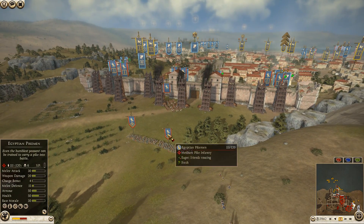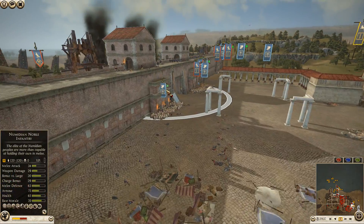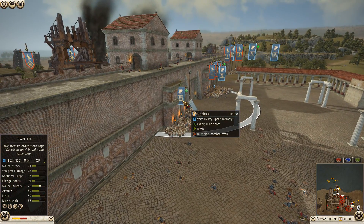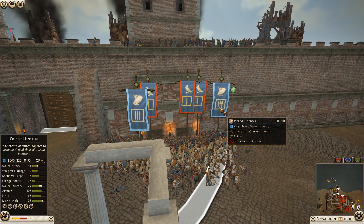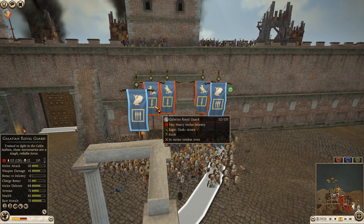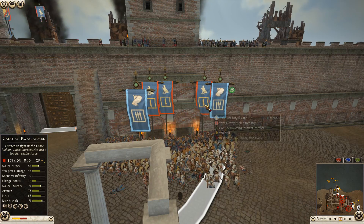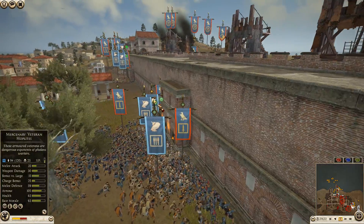They didn't bring a ram! That would have been really helpful — or at least have a unit of pikemen come up and try to burn the gates to give them another avenue in. This hoplite unit only lost nine so far. Wait — there's a second one down to 100 in this picked hoplite unit. This hoplite with 110, Galatian Royal Guard at 10 kills — 18 kills and already 104 men.